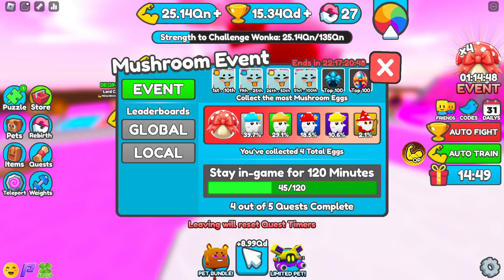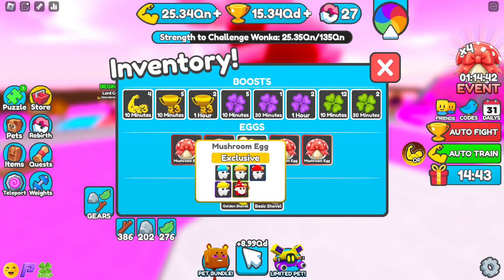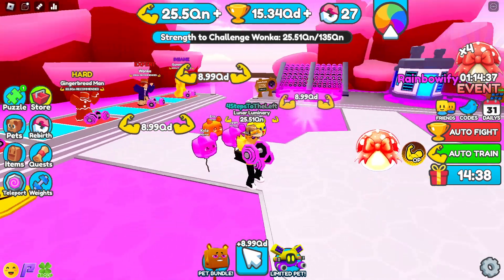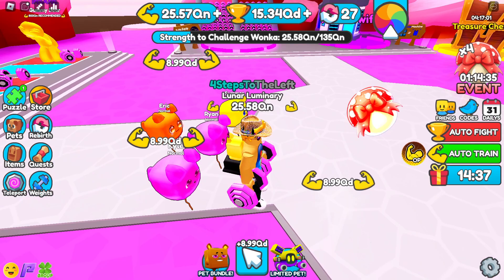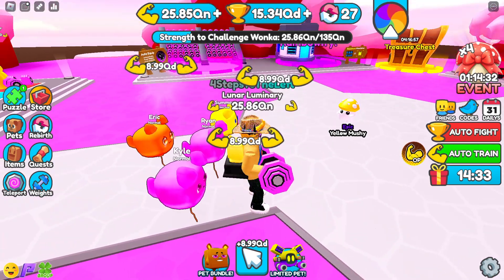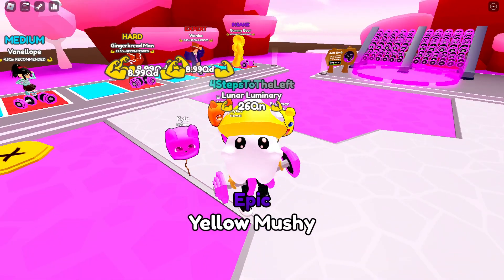You can get eggs — leaving resets the timers. You want to see what you got, you go into your backpack, go to your items, here's the eggs — Mushroom eggs. I'll open one for you guys just so you can see it. Boom, there he is — what am I going to get? A Yellow Mushy! There he is, Yellow Mushy.